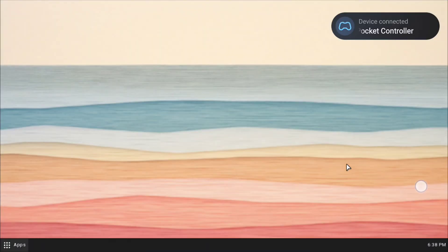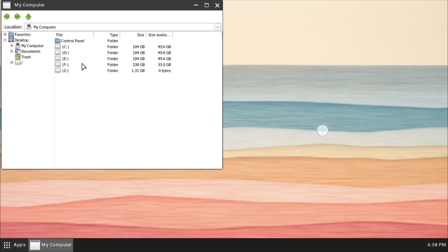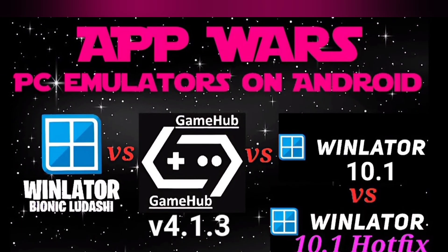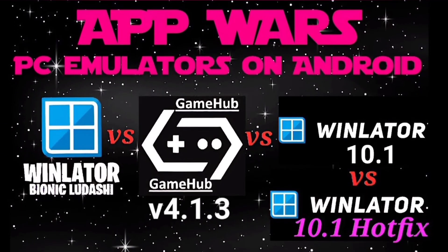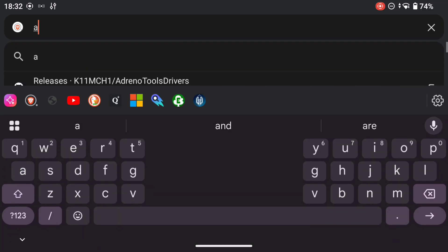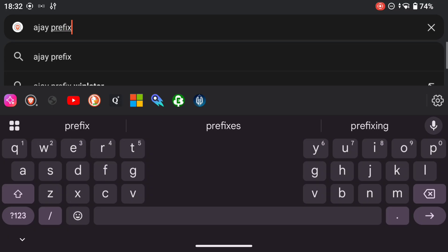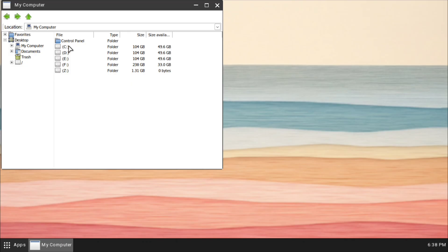The game saves are stuck inside the container. You cannot get to them with any kind of file manager. So if you lose the app, update the app, or want to try out different Winlaters, you cannot carry your saves across without AJ Prefix. AJ Prefix tells Gamehub or Winlater to store your save game files in the Downloads folder of your device. Without AJ Prefix, your saves will be stuck in the mythical C drive of the container where you can't get at them.